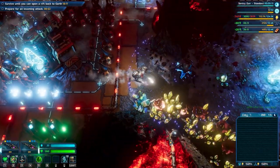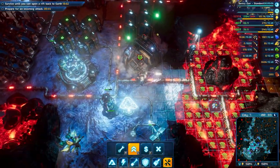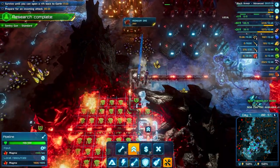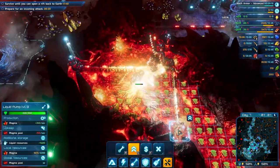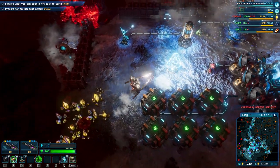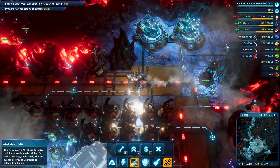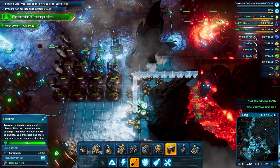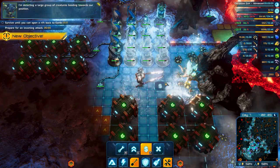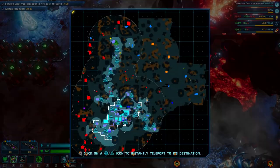We got the grenade, but actually in one minute we'll get attacked so let's make sure that we are prepared. We are losing power because we upgraded all the factories and they are requiring more energy. I should upgrade that one. We're getting — I think we can build one more power plant. Maybe we can get rid of some wind turbines and put it over here. Group of creatures heading towards opposition — let's go deal with the enemies.